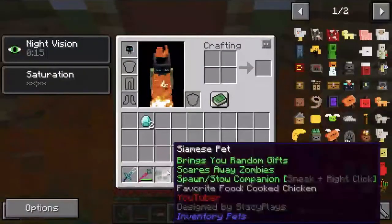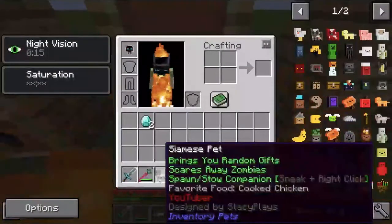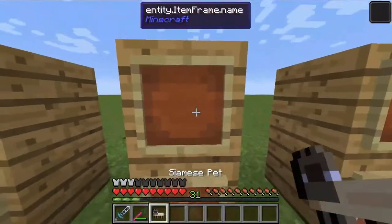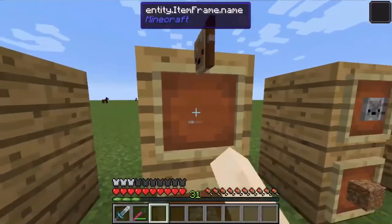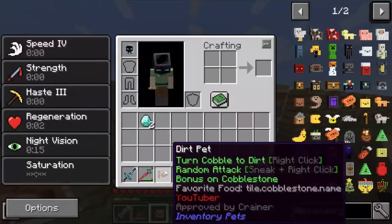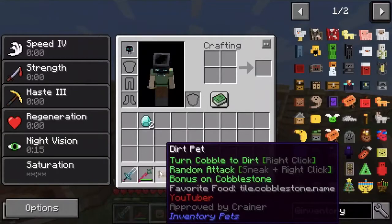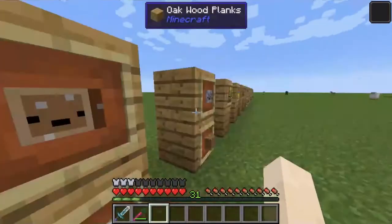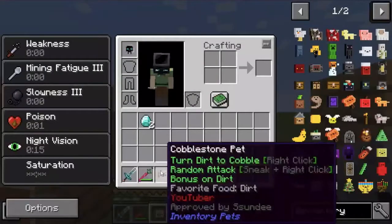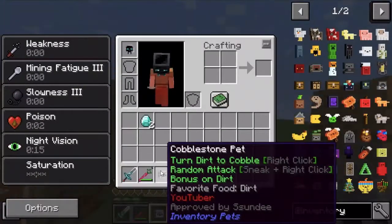Now, we have the Siamese pet. This gives you a random item and scares away zombies at the cost of cooked chicken. Next, we have the Dirt pet, which turns cobblestone to dirt and gives you a whole load of buffs. And then the opposite, the Cobblestone pet, which gives you horrible effects and turns dirt to cobblestone.